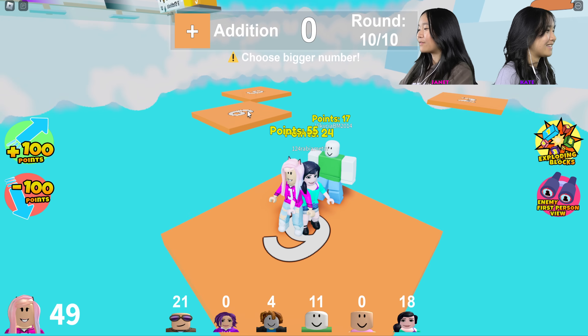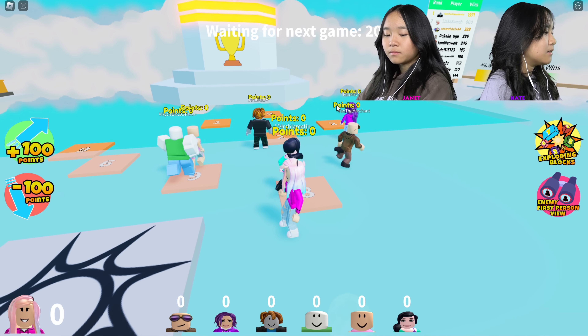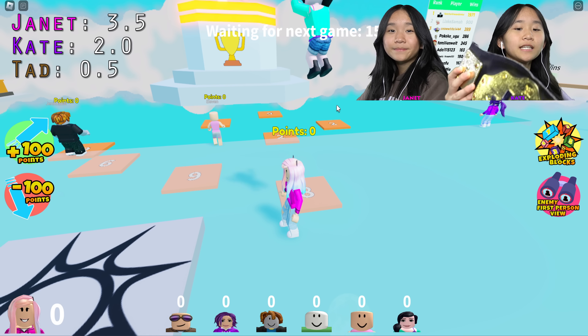I was looking for the other nine over there. I won! That's GGs. So the final score: Ted has half a point, I have two points, and Jay has three and a half points. So Jay wins — JK with your prize!